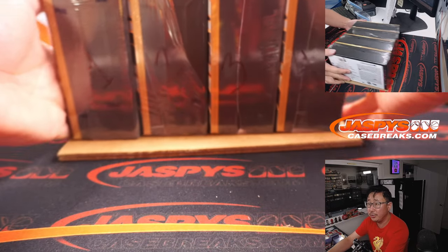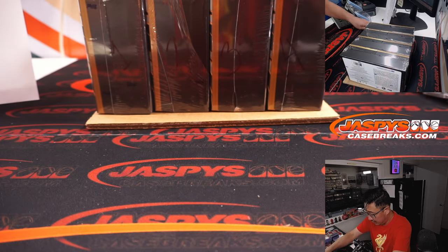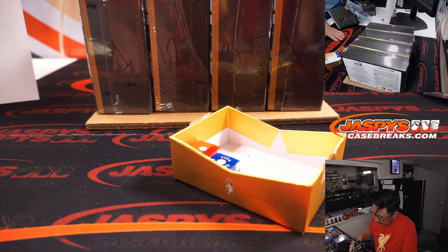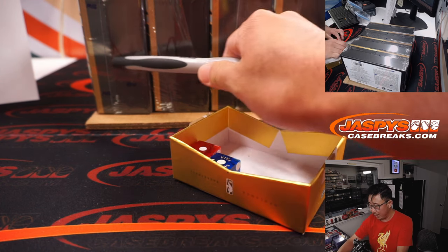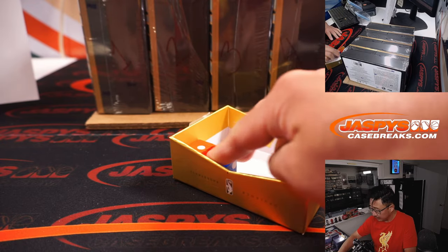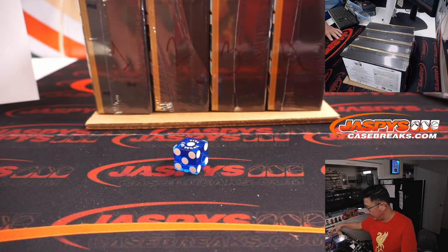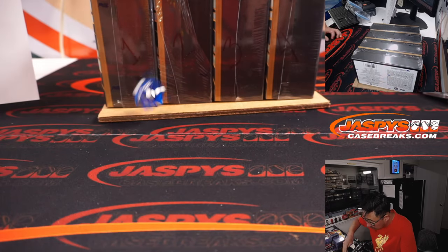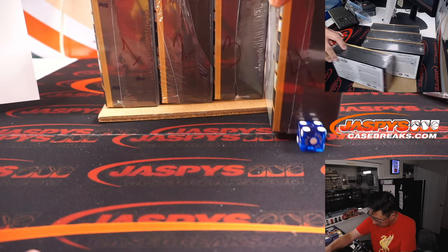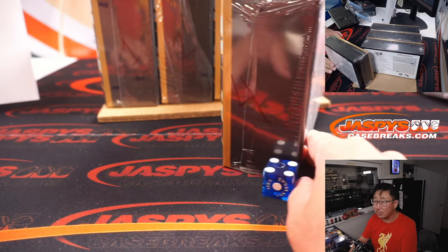All right. Let's mark those one, two, three, four. And let's roll the die and see which one we're going to do — we'll go one, two, three, four. If I roll a five or a six, I'll just roll again. Use that nice Dodger blue die here. Four — that's the box we're going to do. Box four.